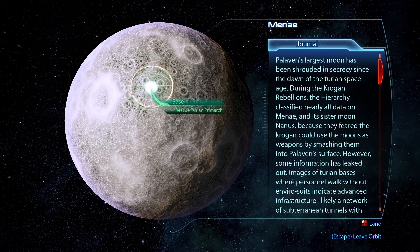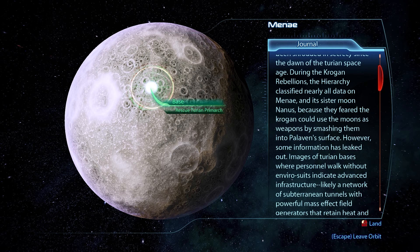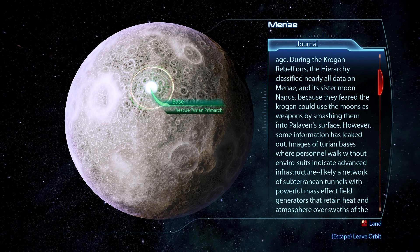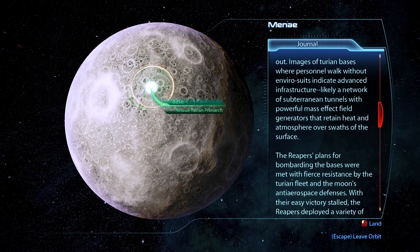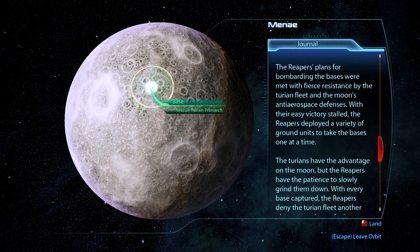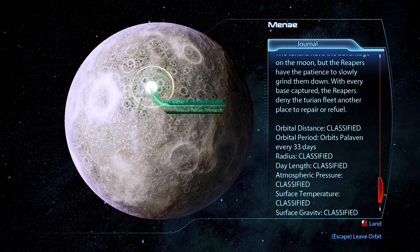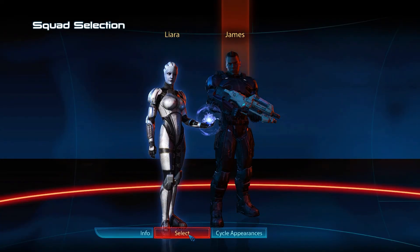Palaven's largest moon has been shrouded in secrecy since the dawn of the Turian space age. During the Krogan Rebellions, the Hierarchy classified nearly all data on Mene and its sister moon Nanus because they feared the Krogan would use them as weapons by smashing them into Palaven's surface. Images of Turian bases indicate advanced infrastructure — subterranean tunnels with powerful mass effect field generators retaining heat and atmosphere. The Reapers' plans for bombarding the base were met with fierce resistance, so they deployed ground units to take bases one at a time, slowly grinding the Turians down. Let's go down there.